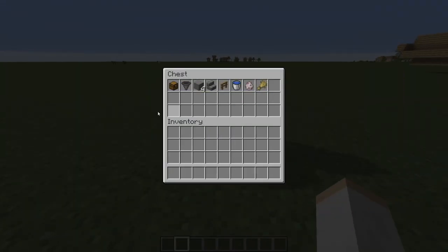Coming up to the list of items we're going to require for this farm: one chest, one hopper, four blocks, one stair block, one fence block. We are going to need one water bucket, and two sheep in total.